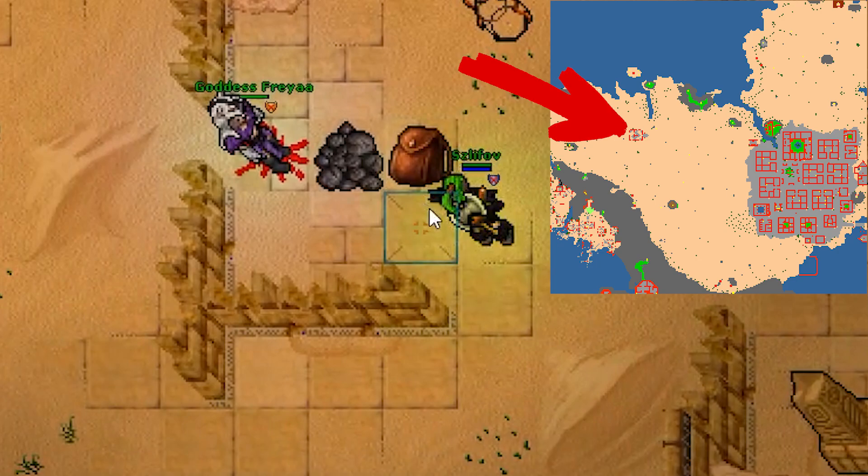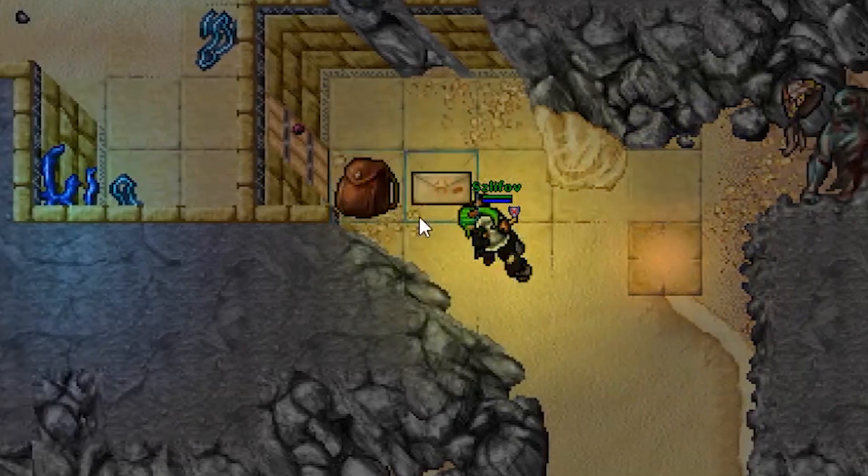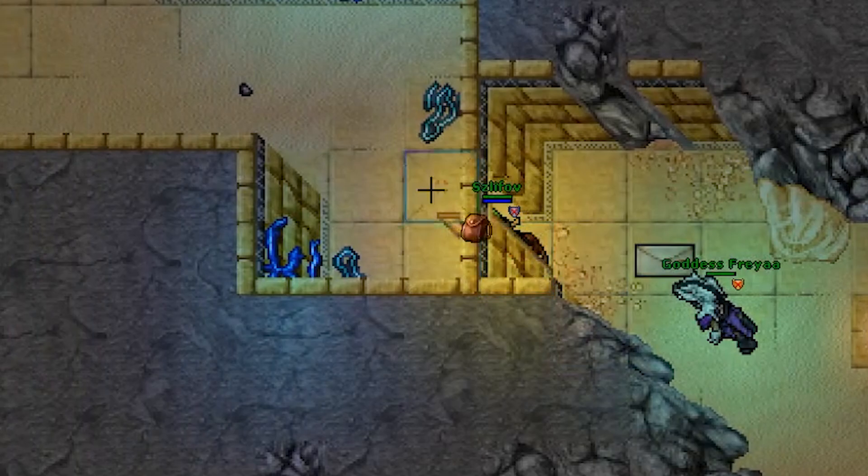The spawn is located west of Darashia in the middle of the desert. Jump down the hole and you will see a quest door. To enter this quest door, you need to speak with the ghost NPC in the Plains of Havok — this takes around 5 minutes. This is where the hunt begins.